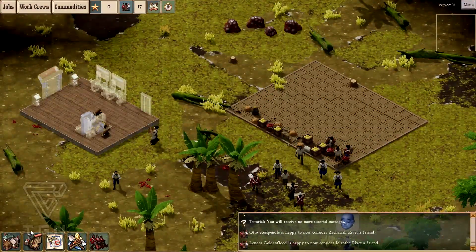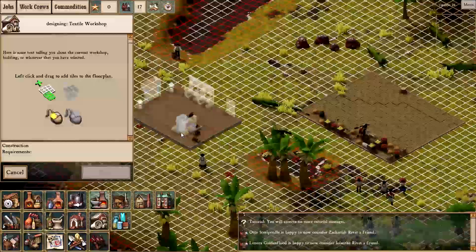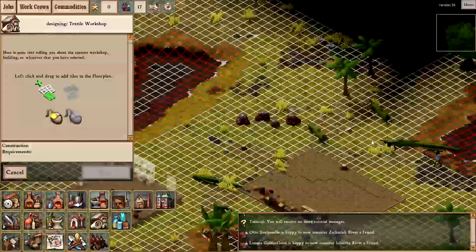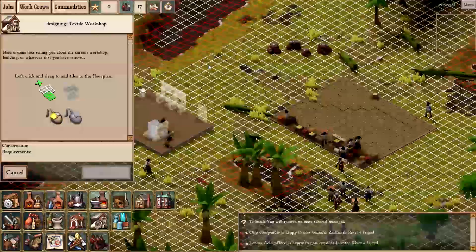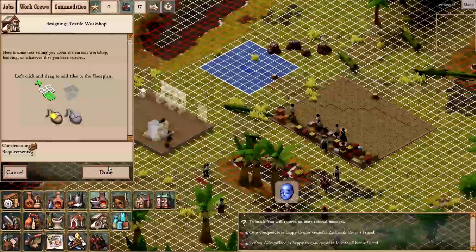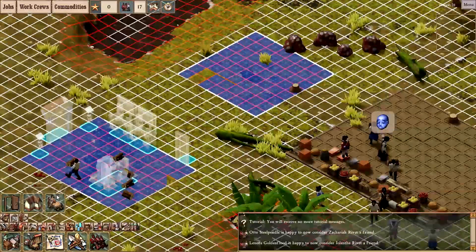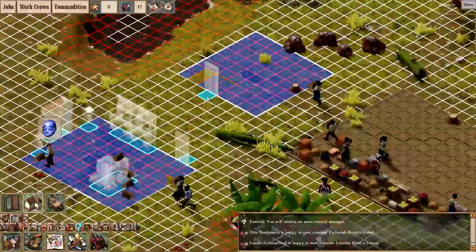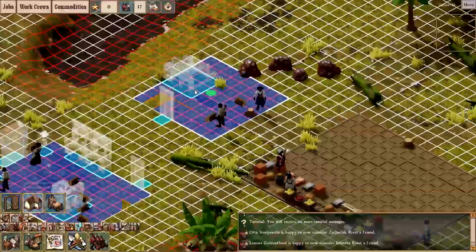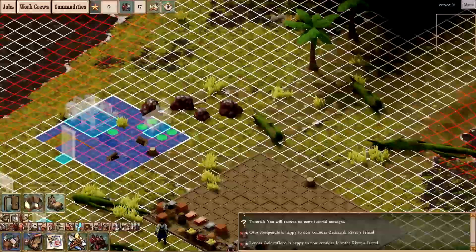I will need to make a textile workshop so I can make beds, which I'll need to allow my colonists to rest. I'm going to put this workshop — it's not easy with all these things around. Maybe just in front of it, a bit smaller would be better. I'll put the door here because it's going to be trouble otherwise. I will need a spinning mugle, maybe here, and a workbench here. I hope it's inside — I think so.